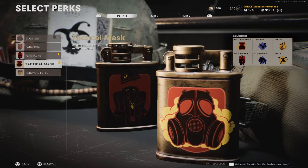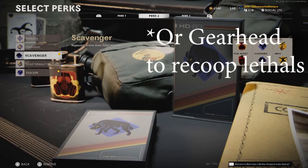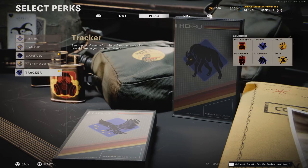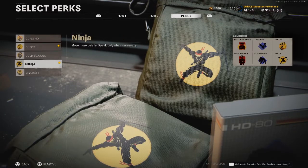Now your perks are what really matter. You want to be using Flak Jacket and Tactical Mask to avoid getting grenaded, stunned, or flashed. For your secondary perks, you want to use Scavenger so you can pick up ammo, and Tracker — Tracker is going to be your best friend. Sometimes you run into the enemy spawn and Tracker helps you see where they run to, what corner they're hiding in, or which way they decided to go. You also want to use Ghost to prevent being seen on a UAV, and Ninja — you don't want to get heard coming into the spawn. Ghost and Ninja are very, very crucial.